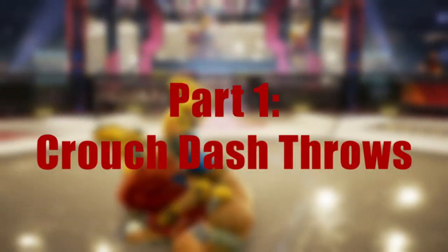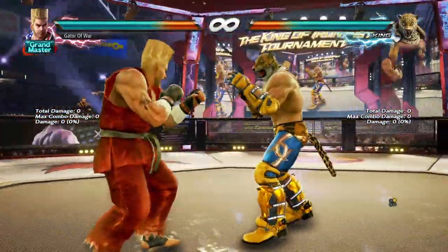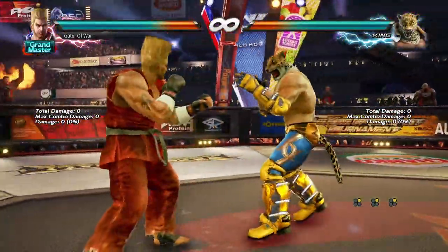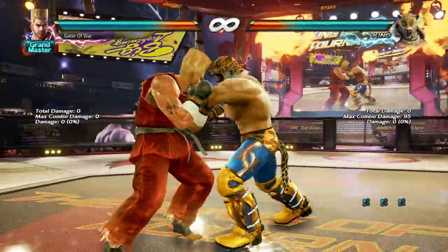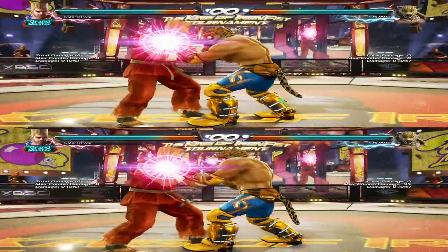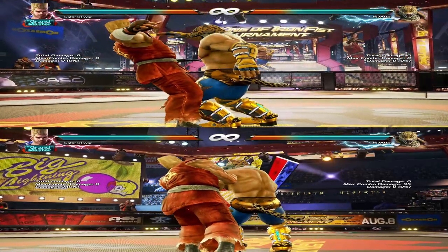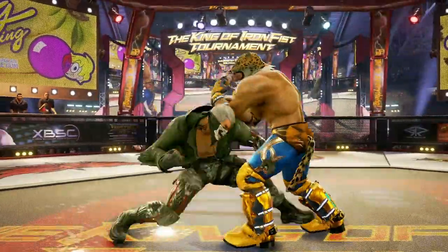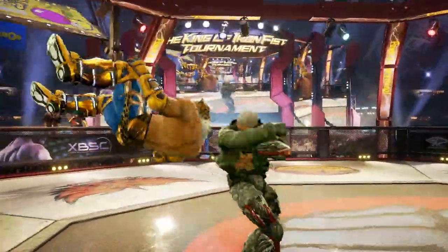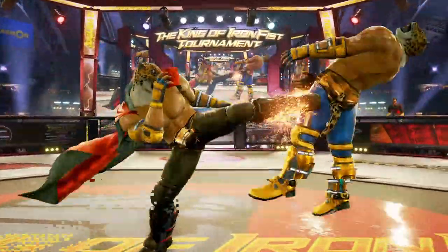To get things rolling, we're going to start with King's crouch dash throws. These throws are always performed out of a crouch dash and they have two different breaks. Standing Heel Hold will be a 2 break or right punch input, and Arm Breaker will be a 1 break or left punch input. As you can see, they look identical, so breaking this one is all about prediction. Press 1 or 2, but make sure you don't press both at the same time, otherwise it might register as a 1+2. If you have a hard read on this throw, remember you can choose to duck to avoid the chain throw starter since it's a high, and launch King instead. This will be the best outcome for you in this situation.